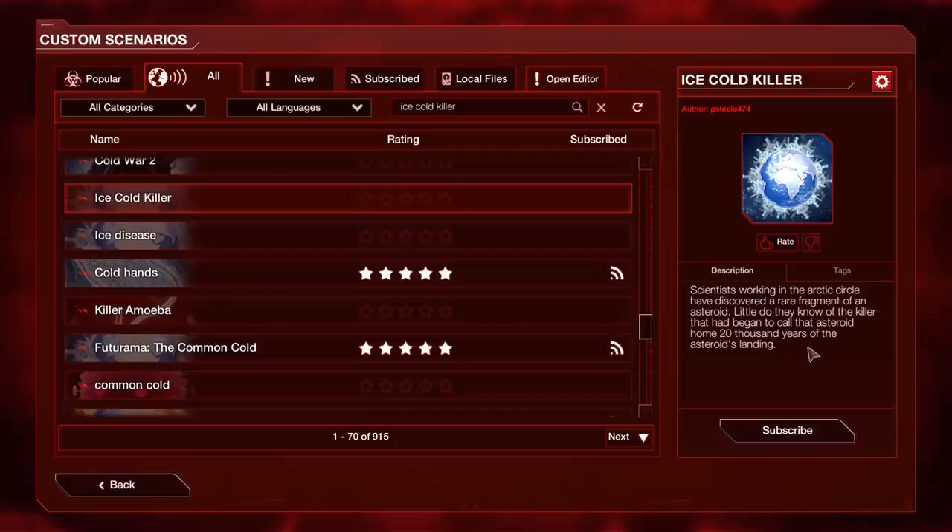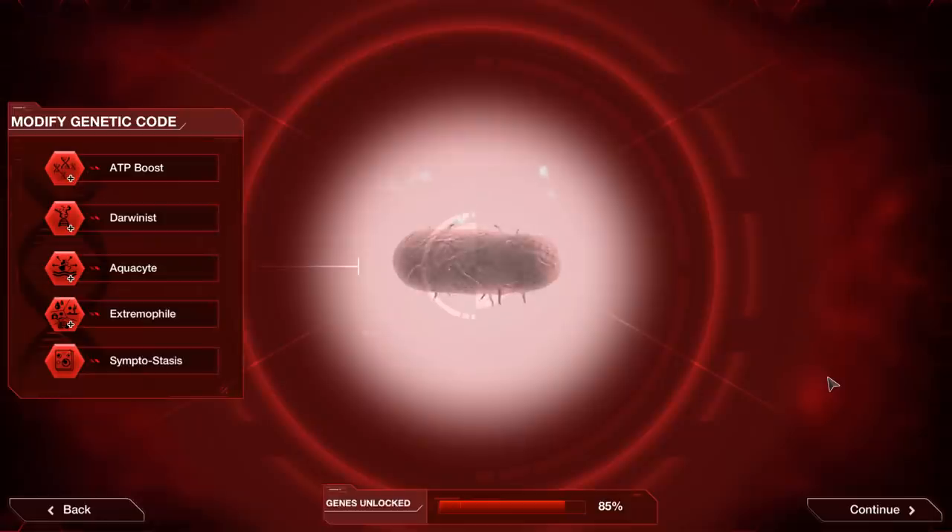Scientists working in the Arctic Circle have discovered a rare fragment of an asteroid. Little do they know of the killer that had begun to call that asteroid home 20,000 years after the asteroid's landing. A little bit awkward phrasing there, but okay. So it's kind of like one of those frozen diseases where the Earth thaws and all of a sudden we're all doomed from some prehistoric plagues, and it's also something from outer space, which is even cooler.